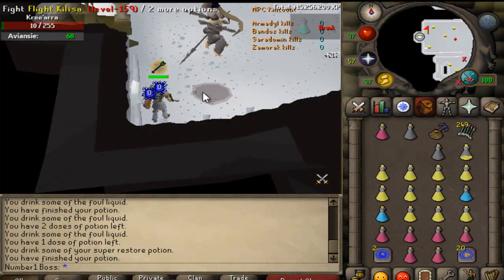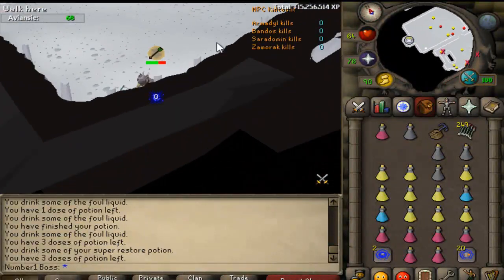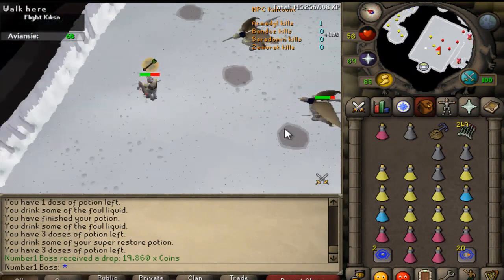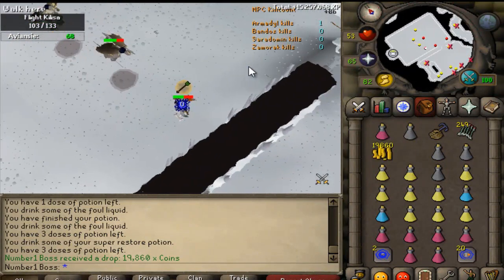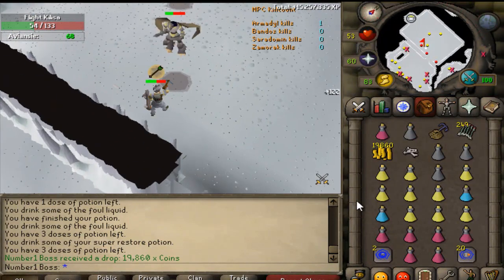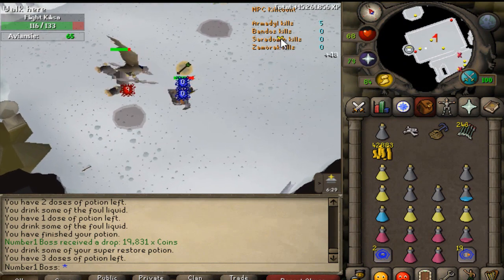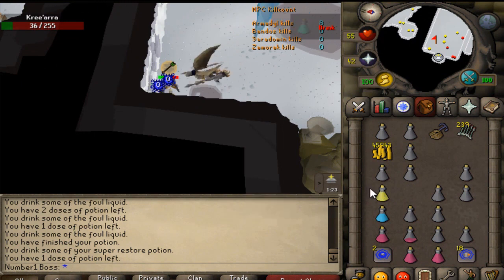20k GP drop. A tip for you guys: whenever you start brewing, the bird will automatically come towards you to melee you, which is really painful. If you run from side to side it will come and melee you too. I don't know why, that's just the way it is. Second kill — I just got absolutely raked that kill, it meleyed me three times for 24, 23, and 22. Its melee is pretty damn accurate.